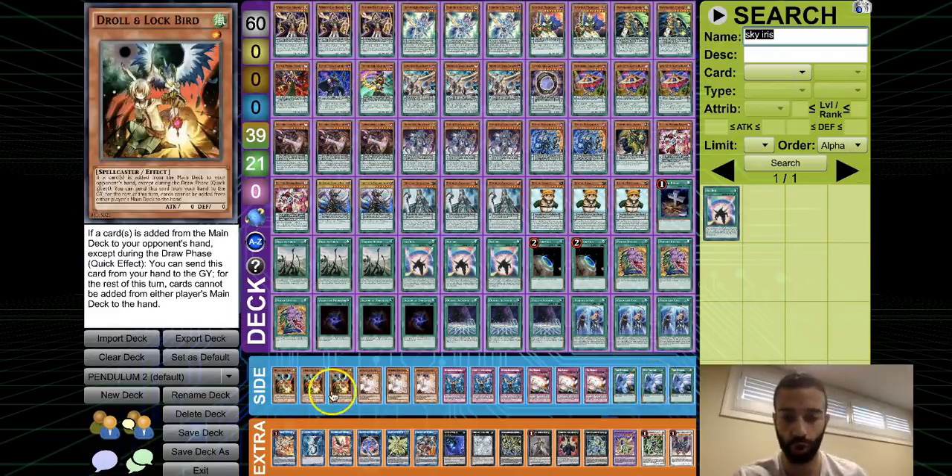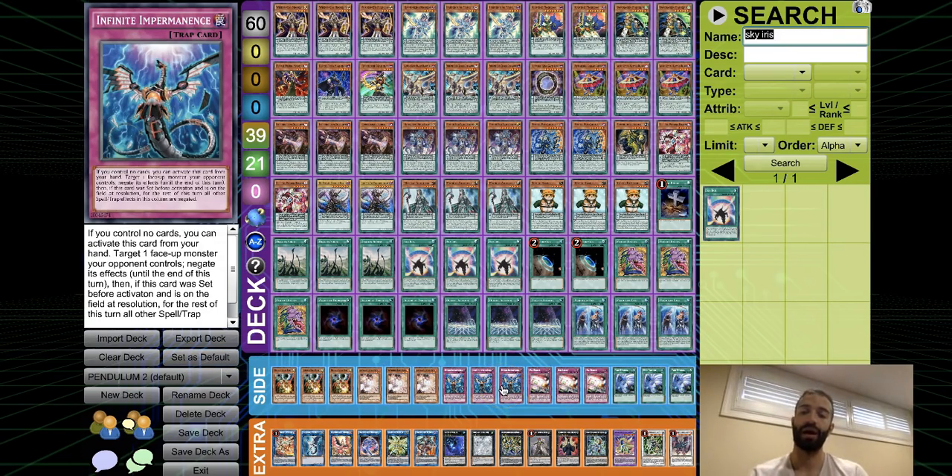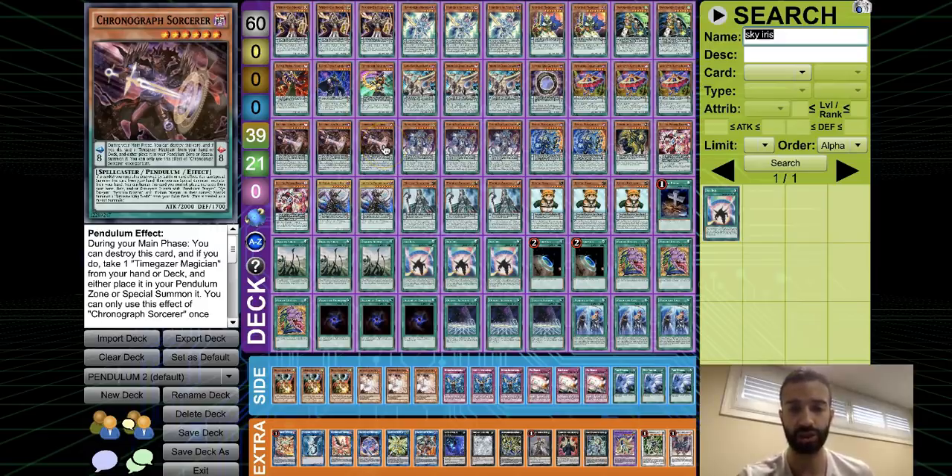Against Sky Striker we have triple Twin Twisters and triple Droll — all nine against actual good decks like Gouki and Pendulum. Triple Impermanence and triple Ash are good because you can use them against floodgates, but even if a hand trap doesn't stop a Gouki board, if you draw two and save them for Gumblar or Firewall you won't get extra-linked. They'll still put up a board, but that's okay — this deck breaks through boards and OTKs like crazy.